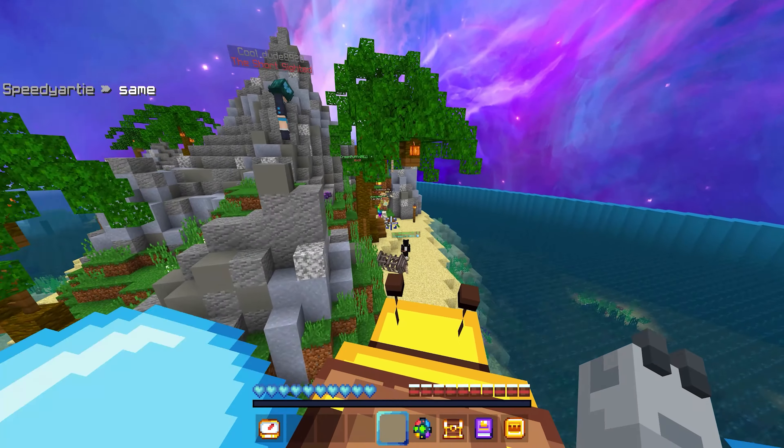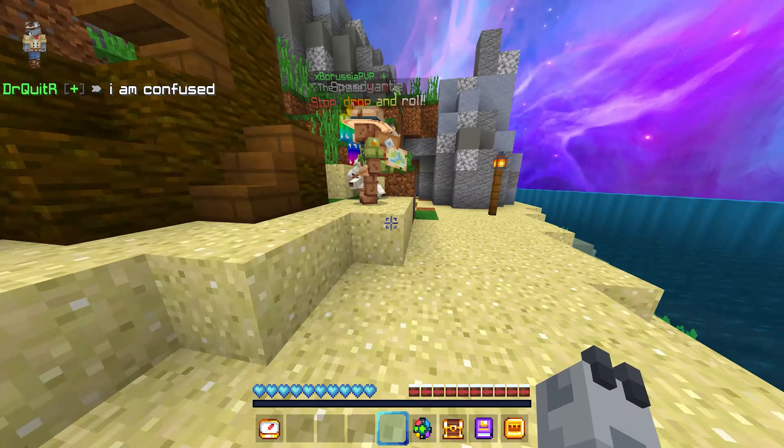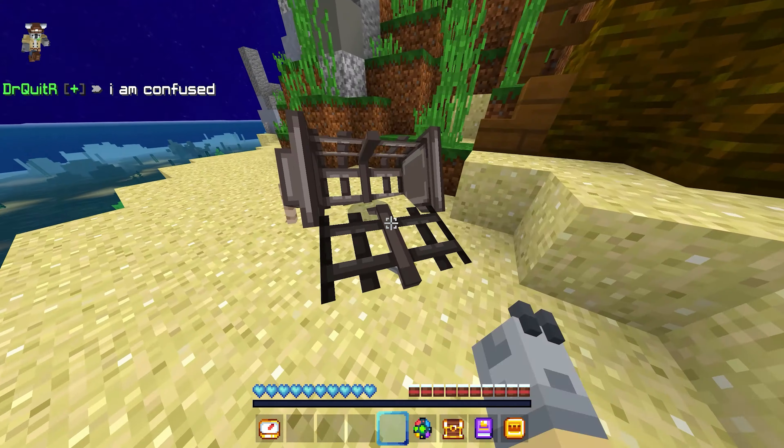Now, you are going to see that there should be a cage hanging from this rope, and how you're going to shoot it down, like I have, is you interact with this pirate skeleton by clicking it, and it will shoot down this cage.